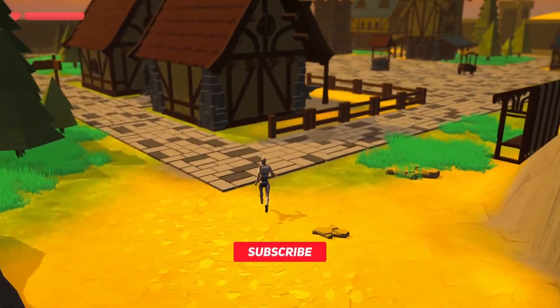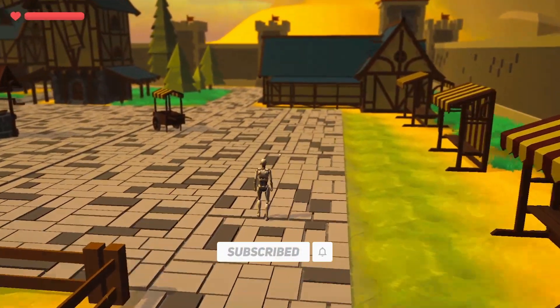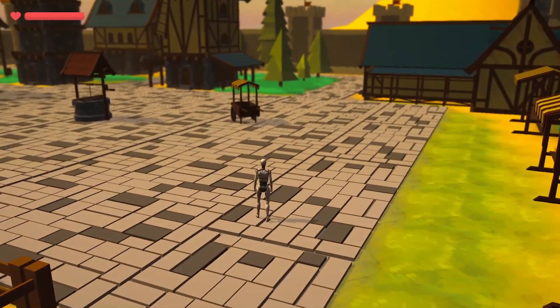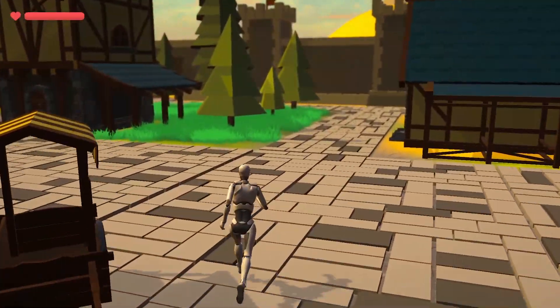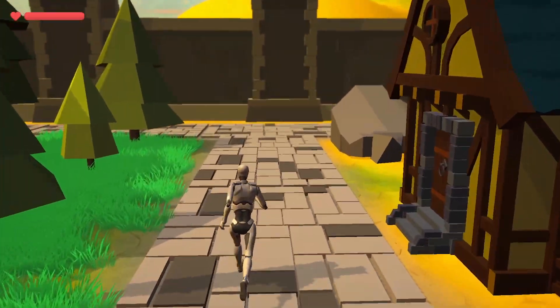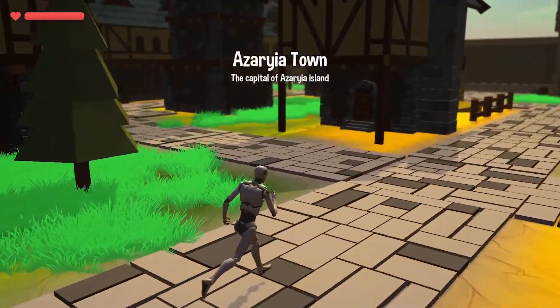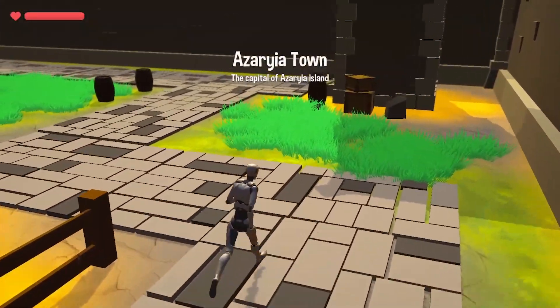I also wanted the player to have the chance to choose the target object precisely. So I thought it would be a cool mechanism for the player to have the ability to aim. I implemented an aiming system and made it necessary that the player is aiming when cutting down a tree. This could also be important for a fighting system with swords, axes, or even bows — aiming could be a key mechanism in this game.